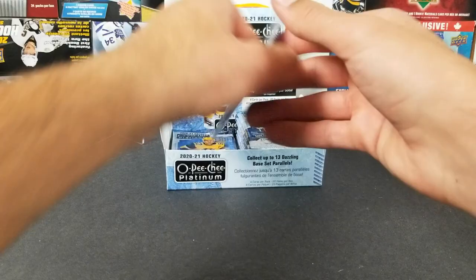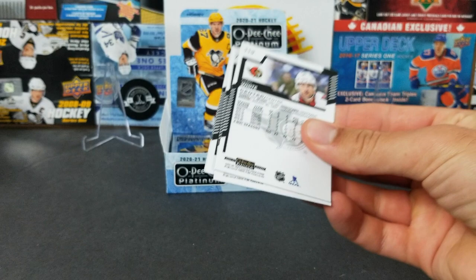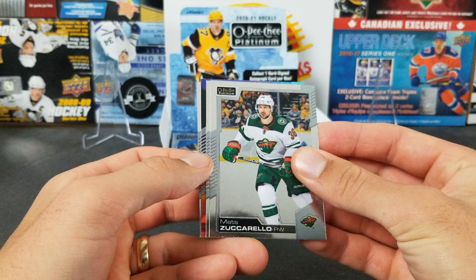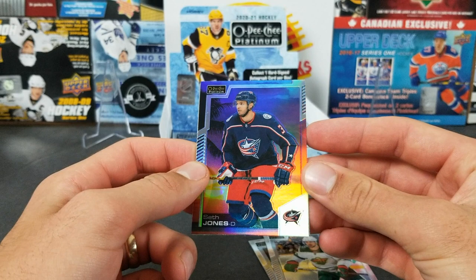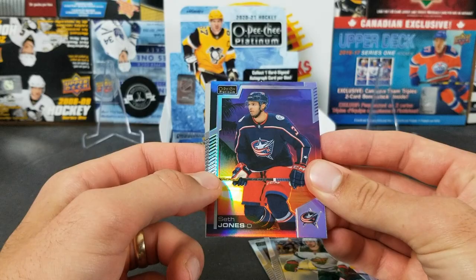Still looking for an auto and at least one more numbered card — hopefully more than one, hopefully one numbered to 10. Maybe even a one-of-one. Matt Zuccarello, Tyler Seguin, and we have our first sunset — Seth Jones. PC pull right there, nice one. Now with the Blackhawks though. And Colin White.